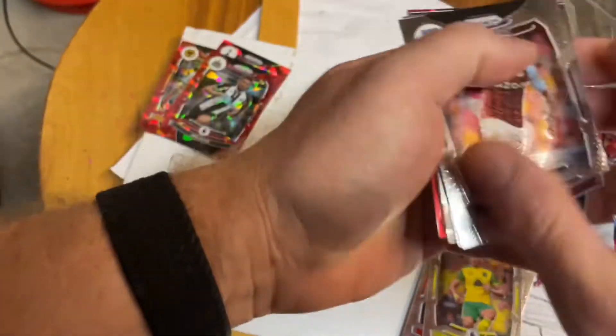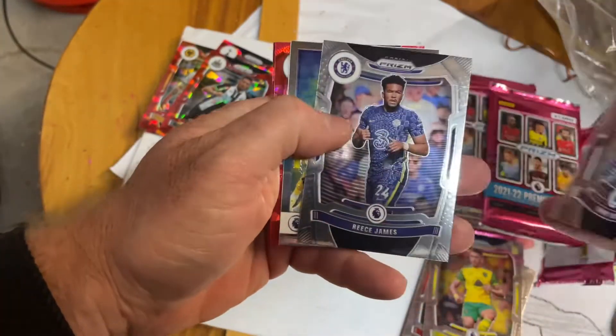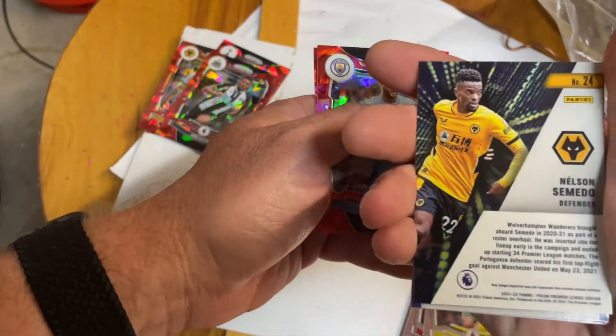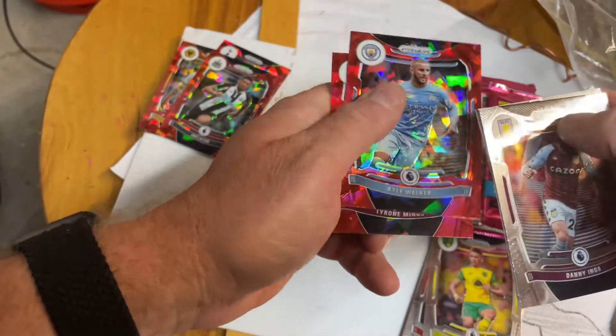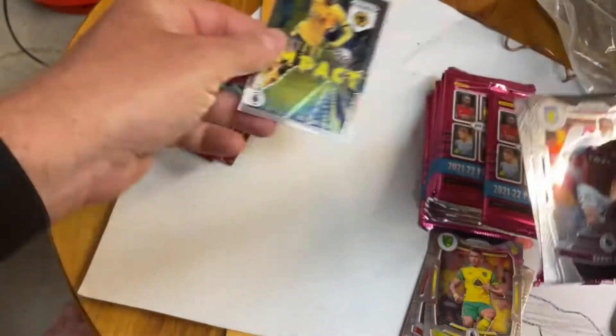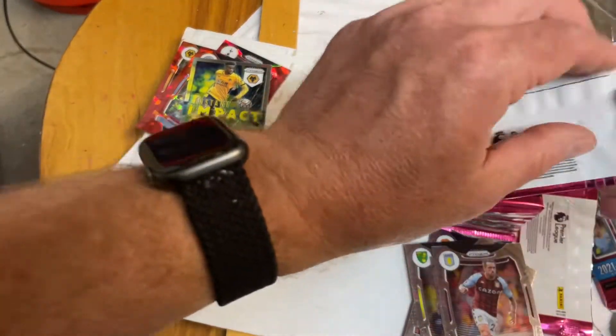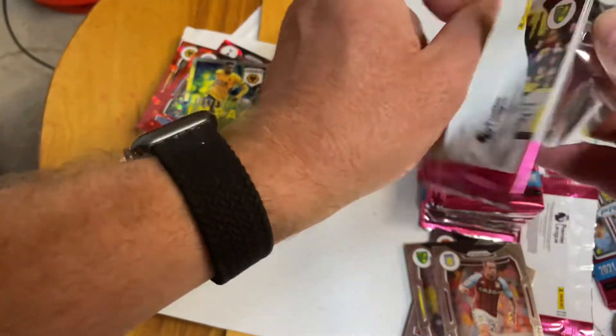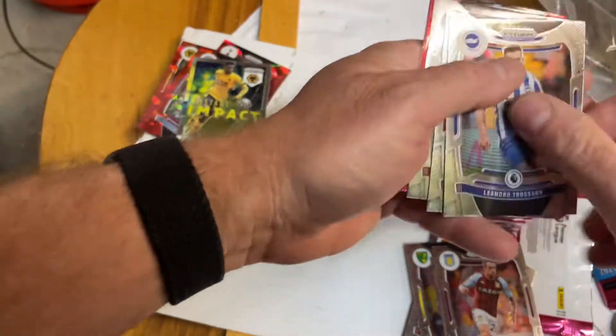I'm not the biggest Premier League or football guy — oh, that's a nice card, wow. Not numbered either, but yeah, there's definitely a ton. So you get two per pack, two prisms. I don't know if those are just plain red or cracked ice, I'm not sure.